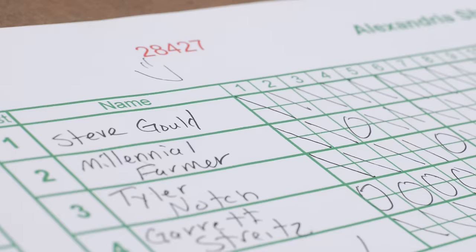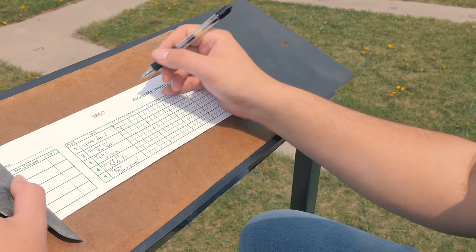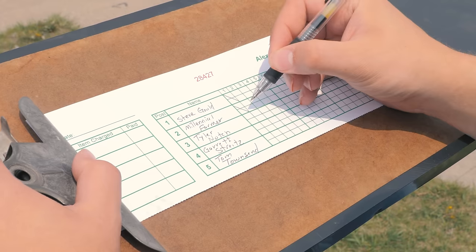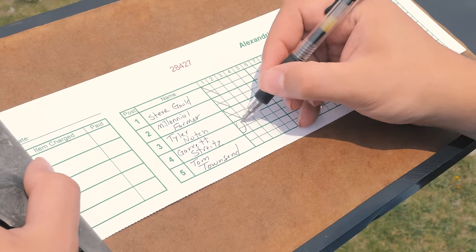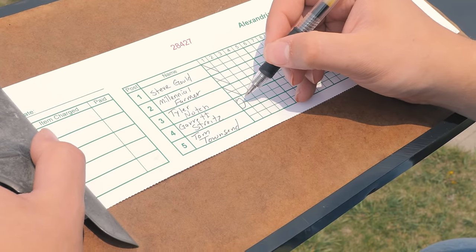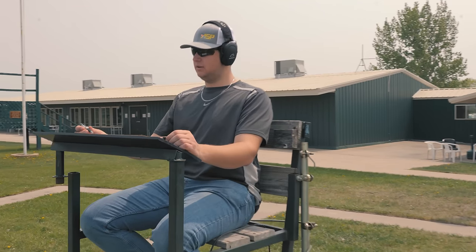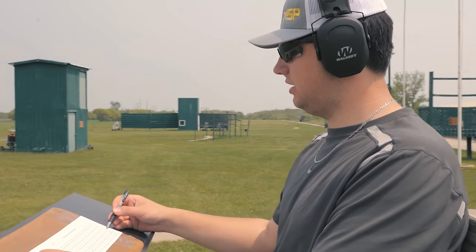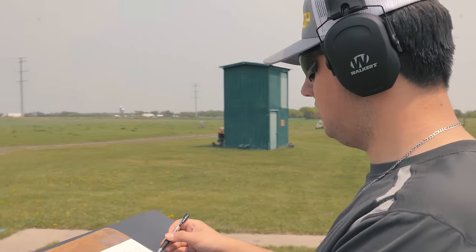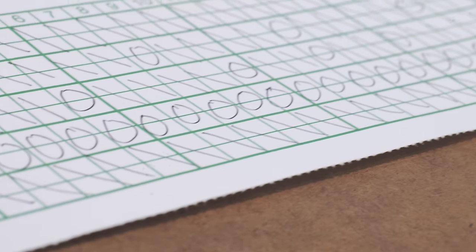Making a round total of 25 shots. Here's what a scorecard is going to look like. I already shot — hit my first one. Millennial Farmer hits it. Tyler Knott hits it. Garrett shoots — oh, he missed the first target. Then Tom Townsend hits it. Now the round's over. Scores were 24, 21, 21, 0, 25. Oh look at that — Garrett, he couldn't hit a darn thing.